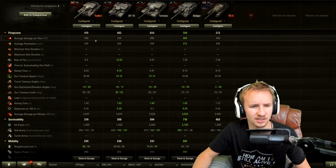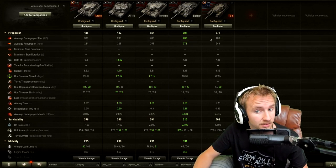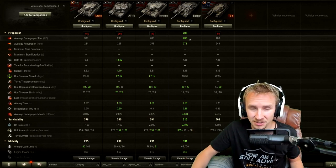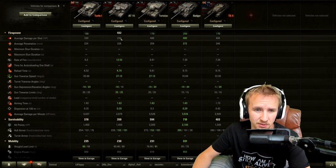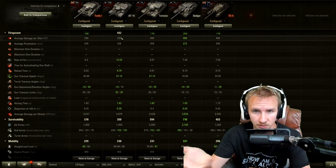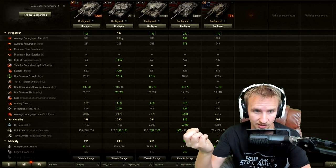The Turtle's 108mm main armament has 330 alpha damage — 100 higher than the AT15, but still 70 lower than the TS5 and the Tortoise. Anyone who's played the AT15 knows that 230 alpha doesn't feel like enough; you often have to shoot tracks multiple times. The Turtle doesn't have the 400 alpha of the TS5, which will reliably take tracks off with a single shot.